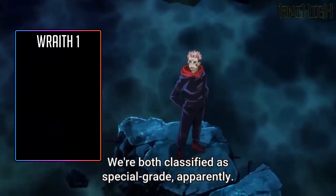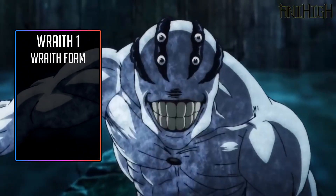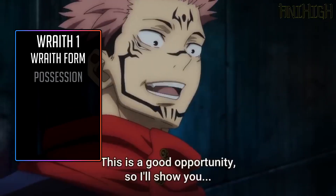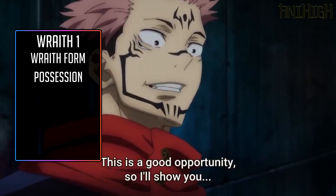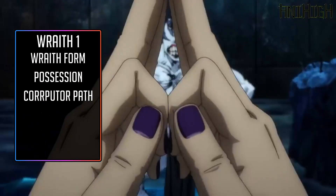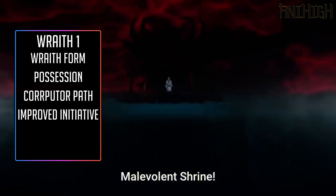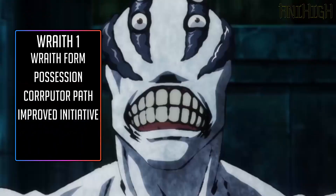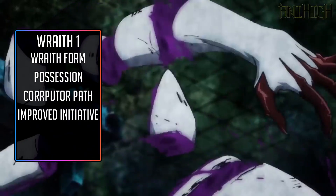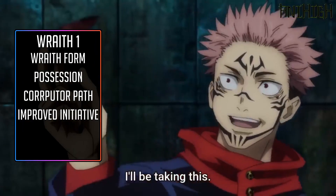We'll start things off with the Unbodied archetype of Wraith. With this, you are permanently in Wraith's form, so you're treated as a ghost. But you must possess a character, enemy, or whatever, or you'll take 1 non-lethal damage that increases by 1 for every 5 levels — it cannot be reduced or redirected. You also gain the ability to passively or actively possess willing targets and objects. You can choose a haunt path at this level — I chose the Corrupter for the Death Sphere, and it allows you to possess dead bodies with your Reanimate ability. Also it fits. The feat at this level will be Improved Initiative, because going first is always nice.